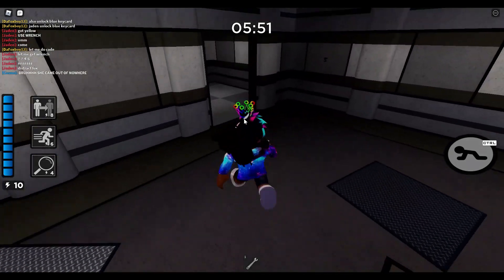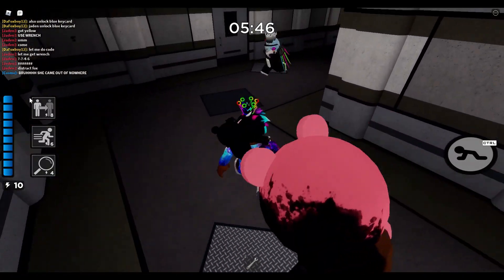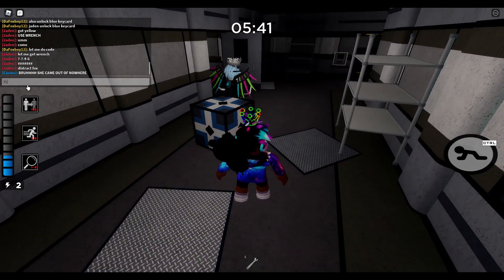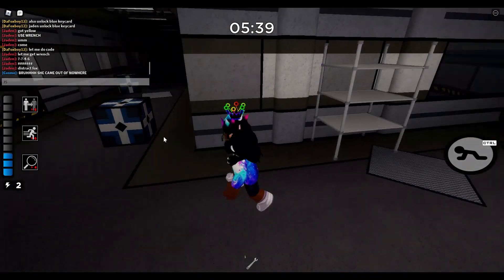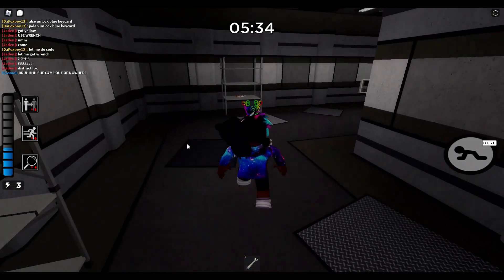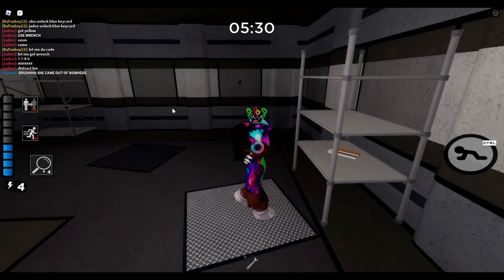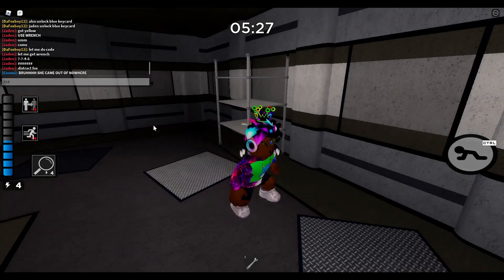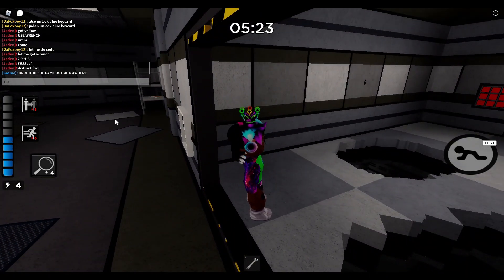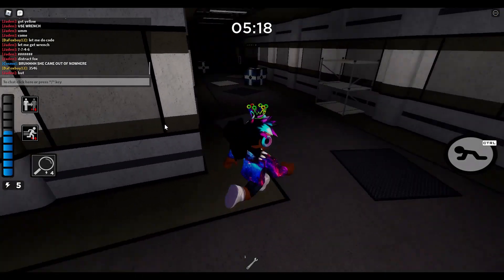The second one is by the yellow safe, so three, five — so far we have 35. The third number is near the blue key card, so four — three, five, four. And the last one is in the blue key card room, so three, five, four, six. So the code is 3-5-4-6. Now once we have that we have to spell out the numbers using the cipher alphabet.